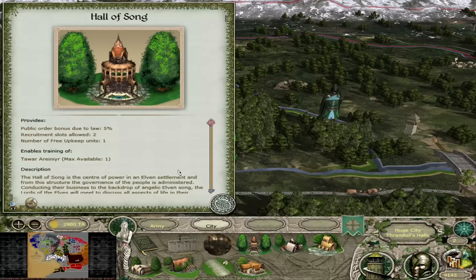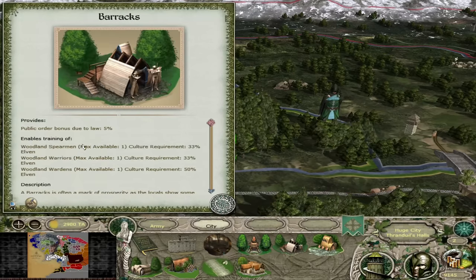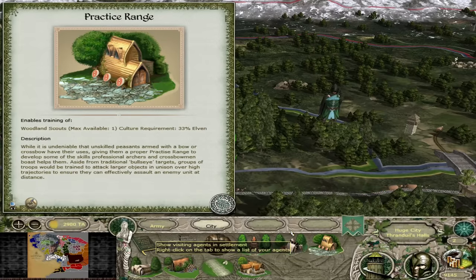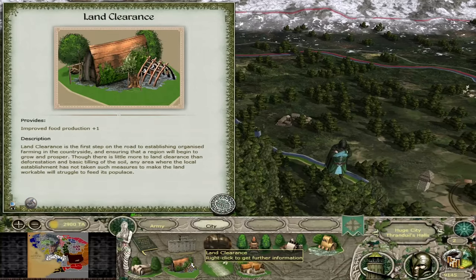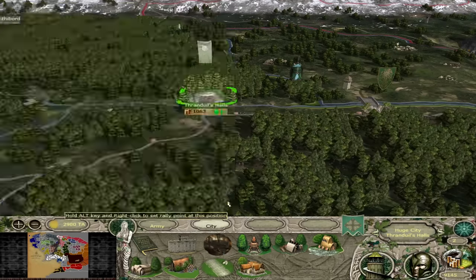Besides that, you have a Hall of Song giving you your Tier 1 meeting hall building, a Barracks for your standard recruitment along with the practice range so you can get your archers and infantry right out of the gates, an Inn so you can train spies, land clearance, the Tier 2 road, and the artist studio.